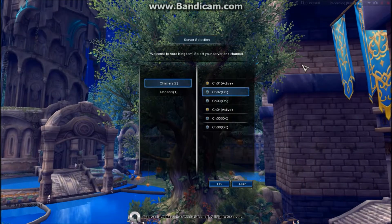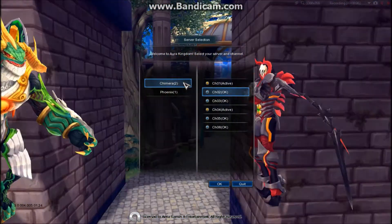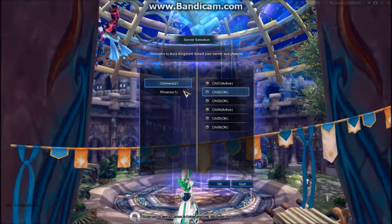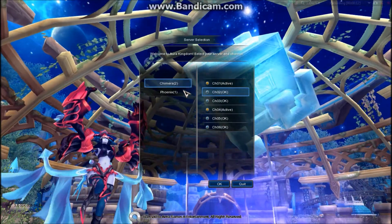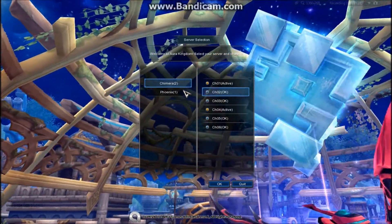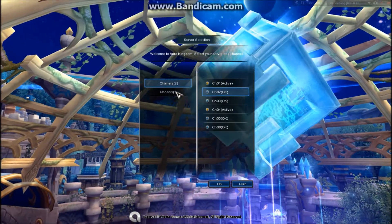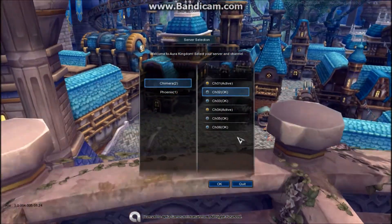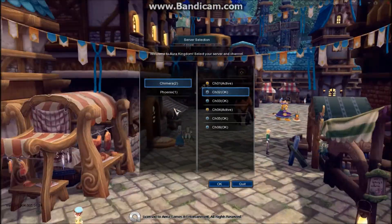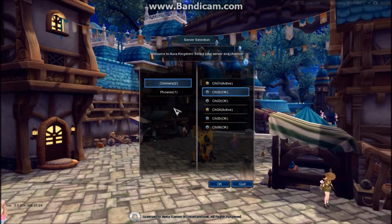Now we are in-game! Here is the loading screen. Aura Kingdom has two servers: Chimera and Phoenix. Phoenix actually used to be two different servers, but they recently merged them — as in like a couple months ago — so now it's Phoenix! Because of that merge, Phoenix has eight different channels within the server and Chimera has six. Phoenix can fit more people.